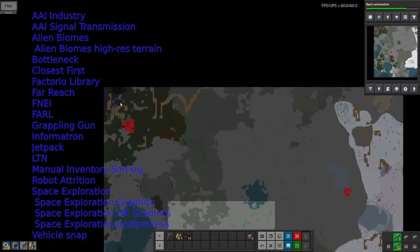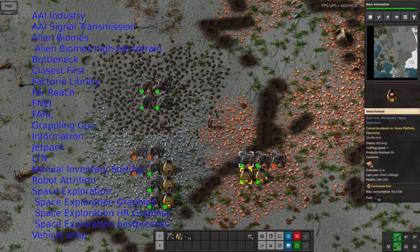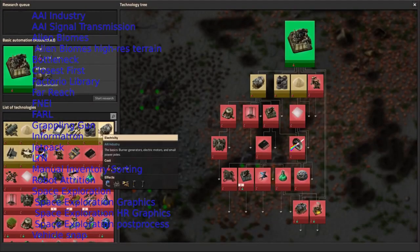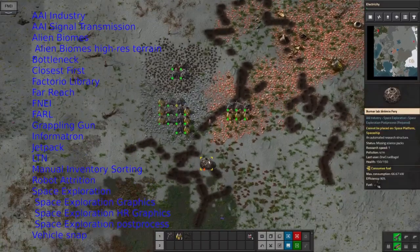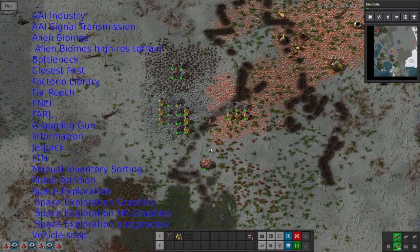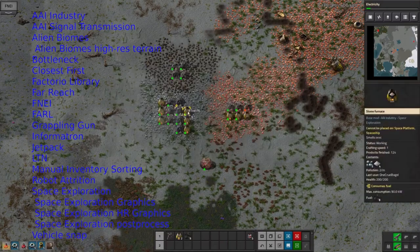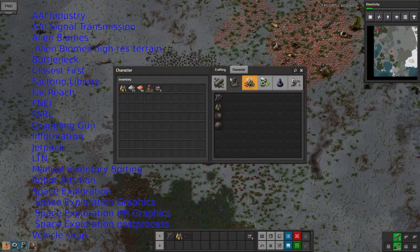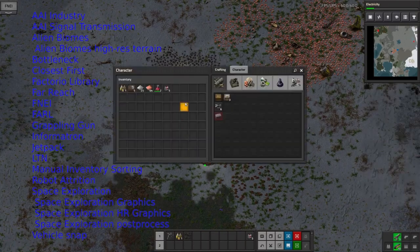The grappling gun I've never really used very much, but it's supposed to allow you to pull yourself back in when you accidentally drift off your space station. You get a jetpack as well though, so who needs that. The Informatron is a little thing in the top corner that gives you information about what's going on — it's a help system for stuff that's new in the mods. LTN is the Logistics Train Network, which allows you to basically treat trains like logistics bots: this station is providing a resource, this station is requesting it, and it'll automatically send a train off to fulfill that.